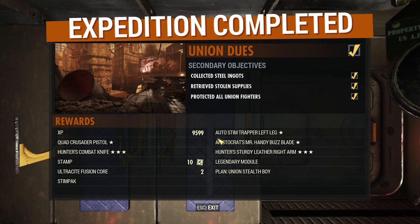Once per week you'll also get one of these plans — always something you haven't learned, so you shouldn't get a duplicate from completing expeditions. It's just so that you can pick them up a little bit faster than relying on either just RNG or just gathering stamps. Time to head back to Appalachia.